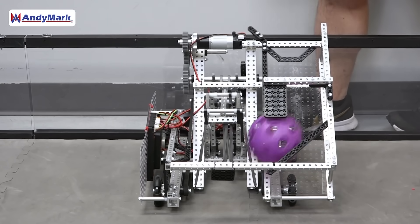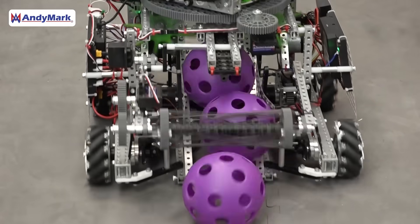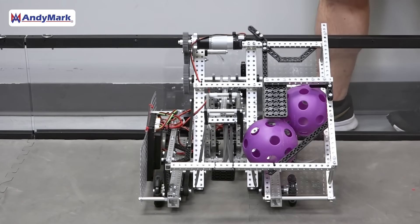Many artifacts will start on the field and in your robots. Artifacts can be deployed and collected by the human player as well. Since the human player can collect artifacts from the loading zone, it allows robots to make a choice between having a floor intake to pick up balls from the ground anywhere on the field, or allowing your human player to collect them and load them as they enter the loading zone. While artifacts generally deploy towards each loading zone, they can end up anywhere on the field. If you're careful, you may just be able to steal some from your opponent, which is a much closer distance to your goal.